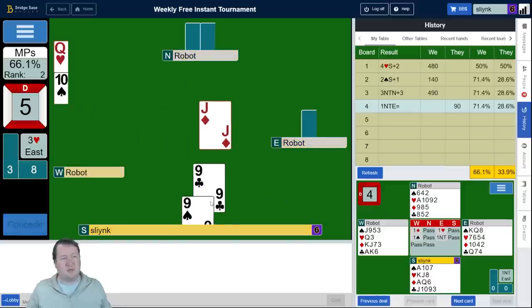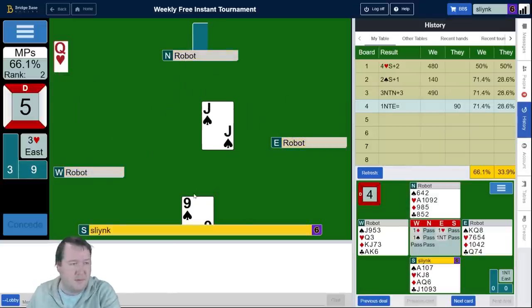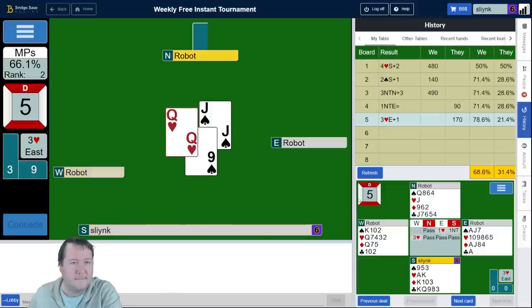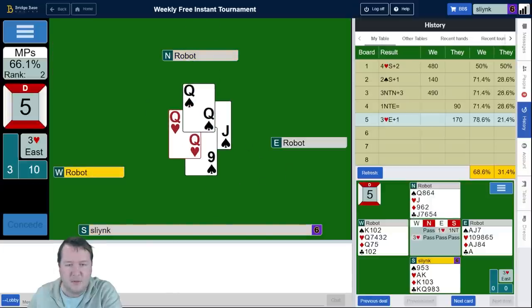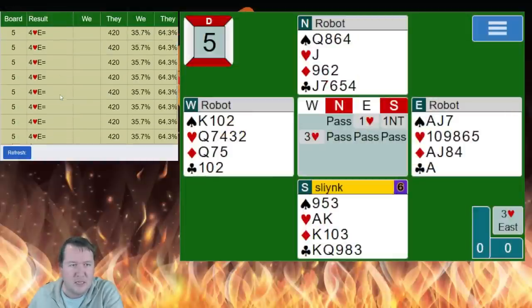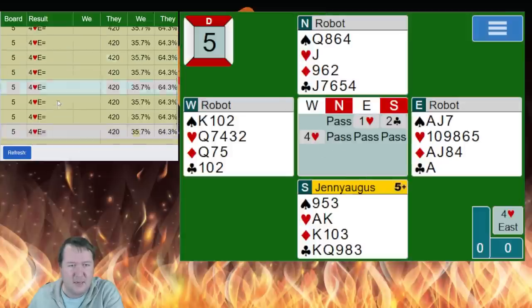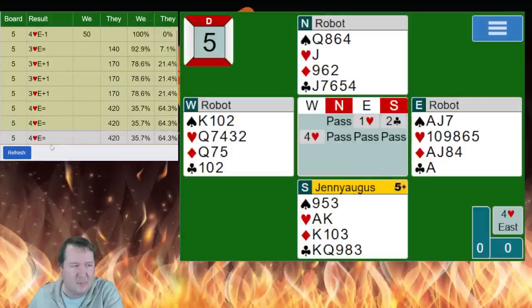No, I've just got the 10 tricks. My one no trump bid kept them out of their game. 78%. What were other people bidding? Two clubs would be like another reasonable choice, and then they've just bid four hearts — and you feel pretty hard done by that. My strong no trump overcall where I was trying to be constructive just talked them out of bidding their cold four hearts.